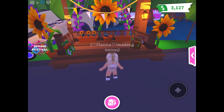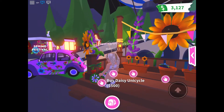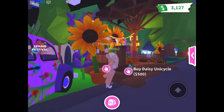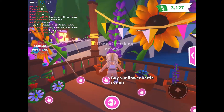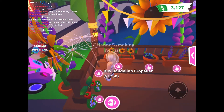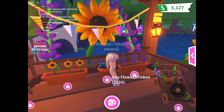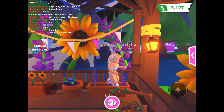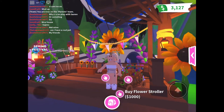Here we're at the stand and it has a daisy unicycle which is 500 bucks, a sunflower rattle which is 100, a dandelion propeller which is 1750 — which is pretty expensive for a propeller — a flower frisbee which is 350, a lavender bundle which is 250, and a flower stroller which is a thousand.